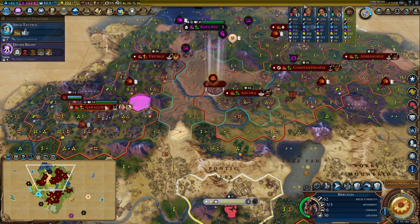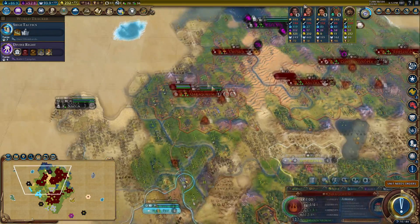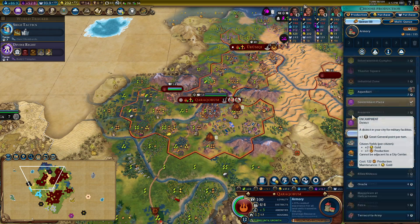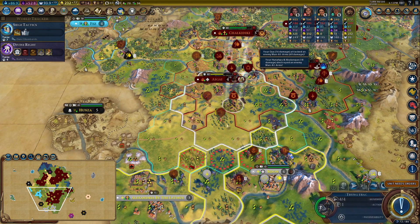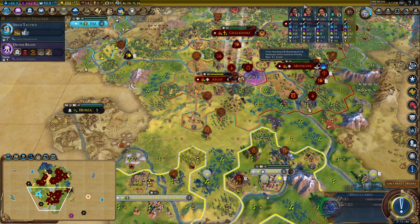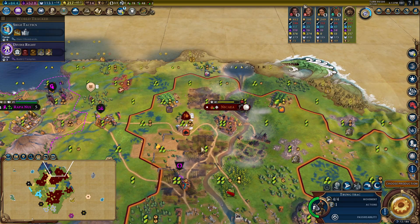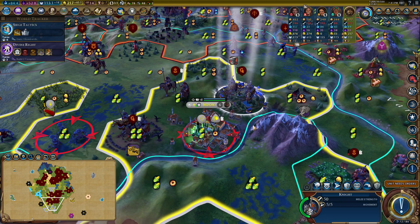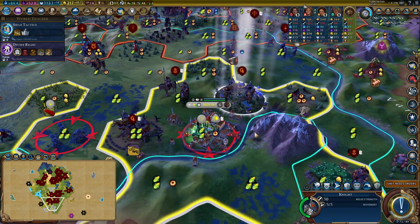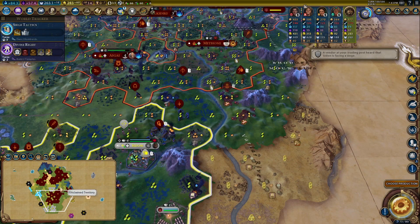Hercules is ready. I think we're going to focus on getting a few more districts with him for a couple of turns. There's the vampire castle I was looking for - 15 food, 8 production, it just helps with my capital. There's another unit stolen - oh man, Alex, you need to stop giving me all these units, this is wonderful! I think I might attack this city directly as opposed to Sidon.